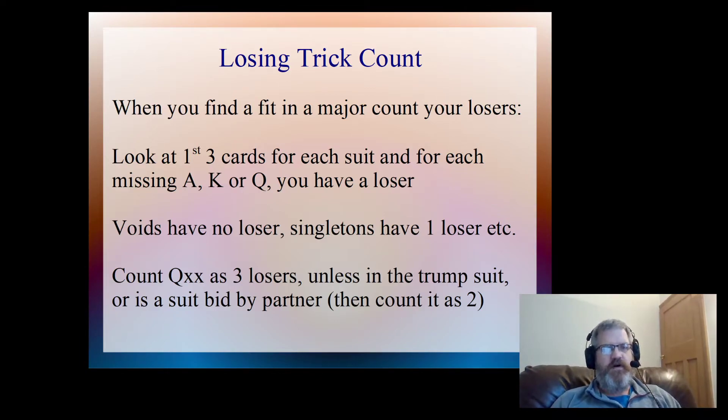The more difficult part is if we have something like queen-xx, we're going to count that as three losers, even though we're only missing the ace and the king. Unless it's either the trump suit, or it's a suit that's been bid by partner - some different suit - and then we'll count it as two.